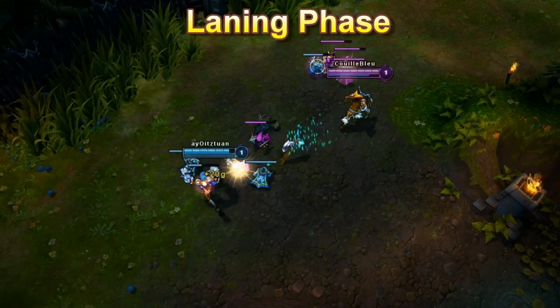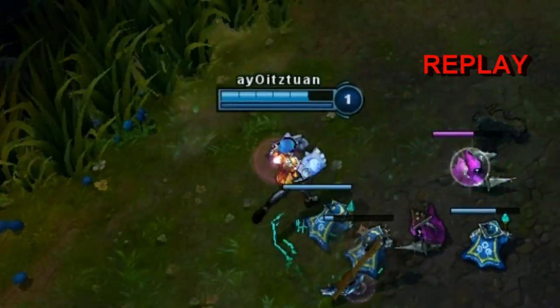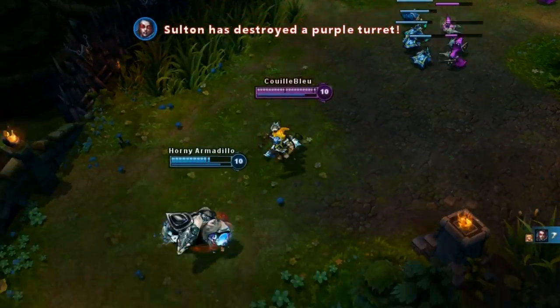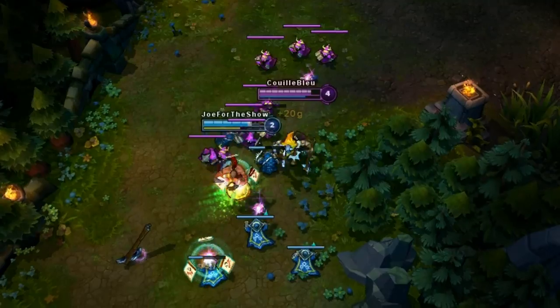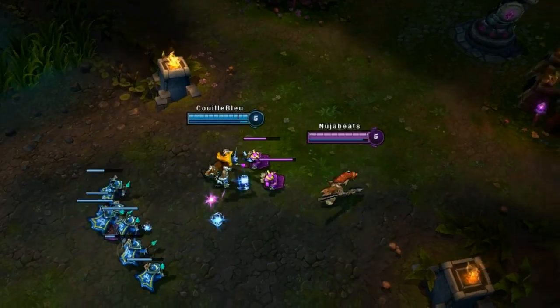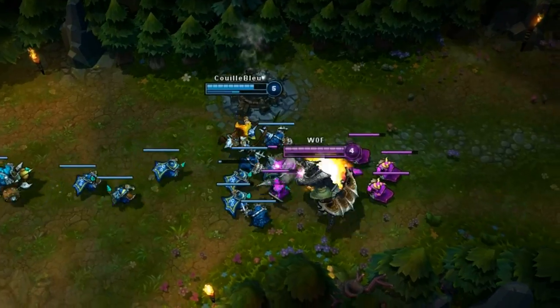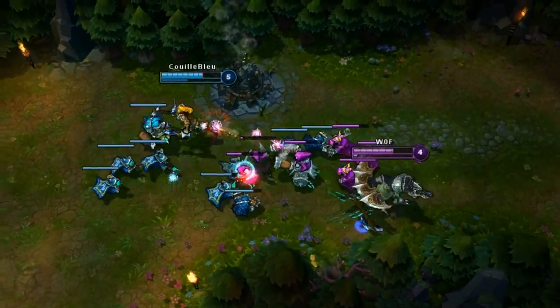In the laning phase, you must spam your Undertow to hit your opponent to reduce his health little by little from a safe distance and to chase him away from the lane like a mad kid. You must also spam your Pikachu on him whenever it's available to piss him off even more. And if you manage to land your beautiful Undertow Pikachu combo on the enemy, he will think twice before laning against an Olaf in the future.